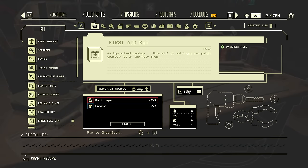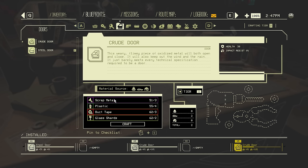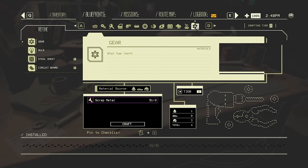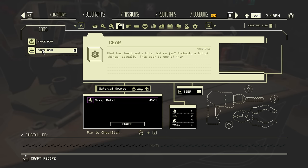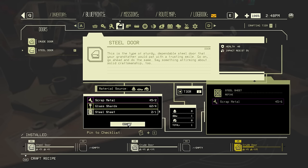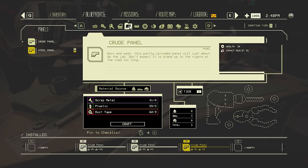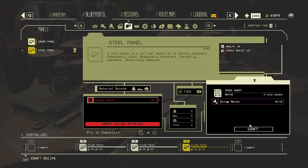Back to the workbench. One steel sheet, which means I can now make my first steel door. And I've got plenty of scrap metal, so I can refine more steel sheets. You don't need to actually do this from the refinement tab, by the way. As long as you've got the materials, you can go straight to the steel door and actually refine them from this page. You can just make the components that you require from the same page as the item that you want to construct with those components.